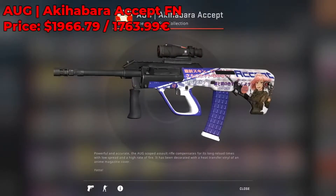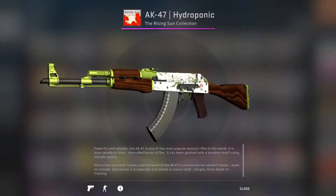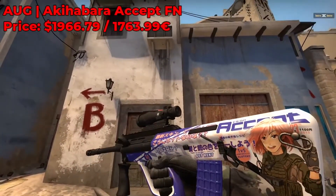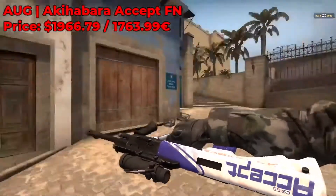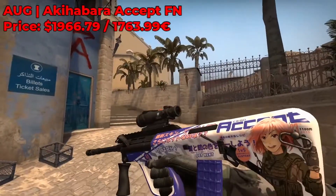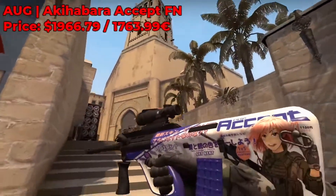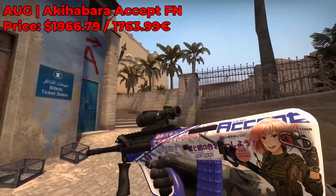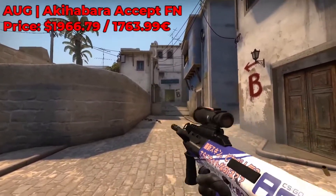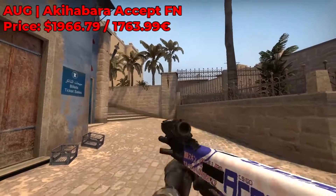Next up is the AUG Akihabara Accept. This skin is from the Rising Sun collection — you know, that collection with the Evergreen Hydroponic, Heavenly Daybreak, and Sunset Storm Desert Eagles. Valve had to appease the anime lovers of the community, so they put a covert skin in that collection resembling an anime magazine cover with Japanese text over it. The factory new condition is currently going for a whopping $2,000-plus — that's over a thousand CSGO keys. It is just so rare to get in factory new condition, and that is the only reason it's so expensive.